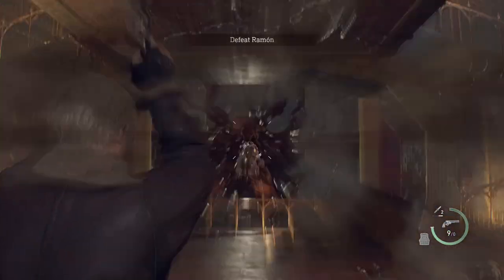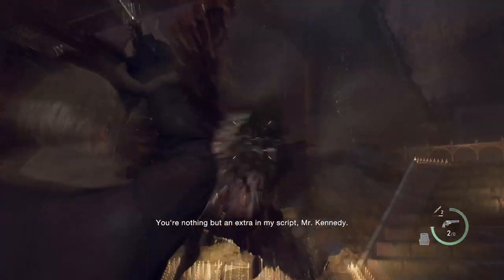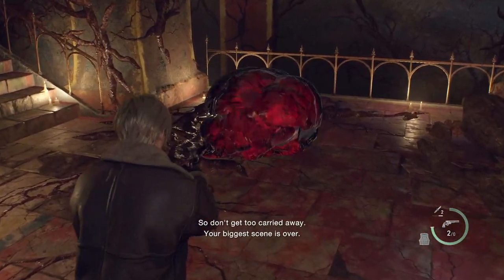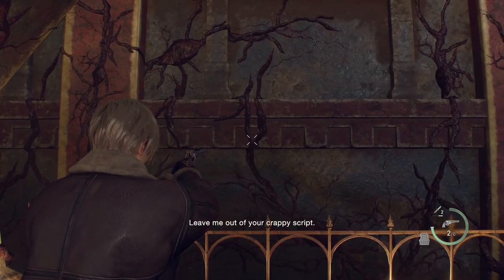When the fight starts, close the distance to rapid fire point blank. You should be able to put in at least 7 bullets — here I did 8. There should be a blob on the ground; wait for it to explode, then stand where I'm standing.